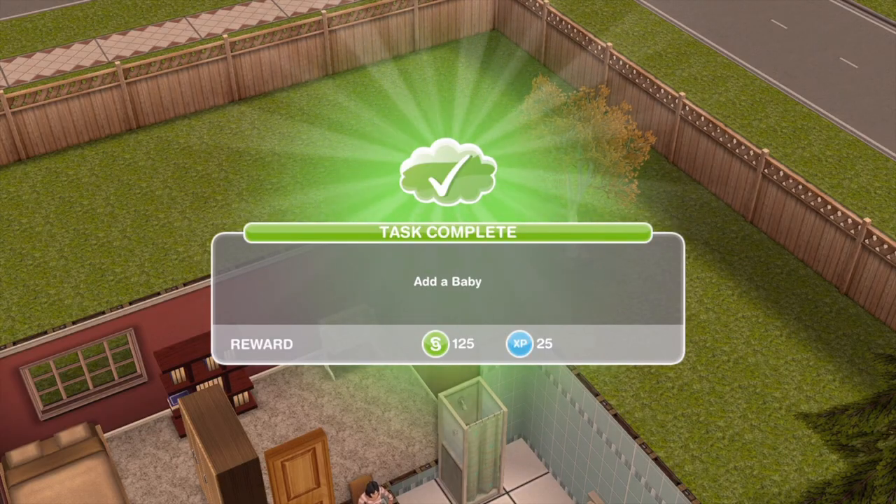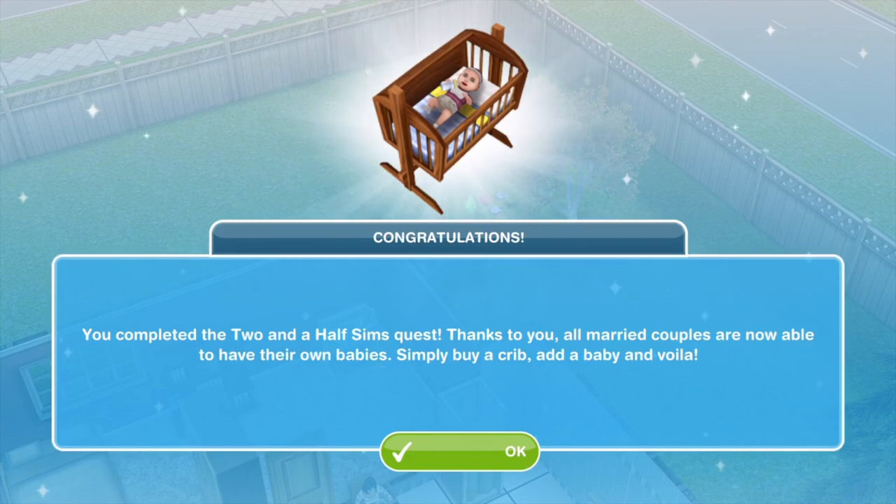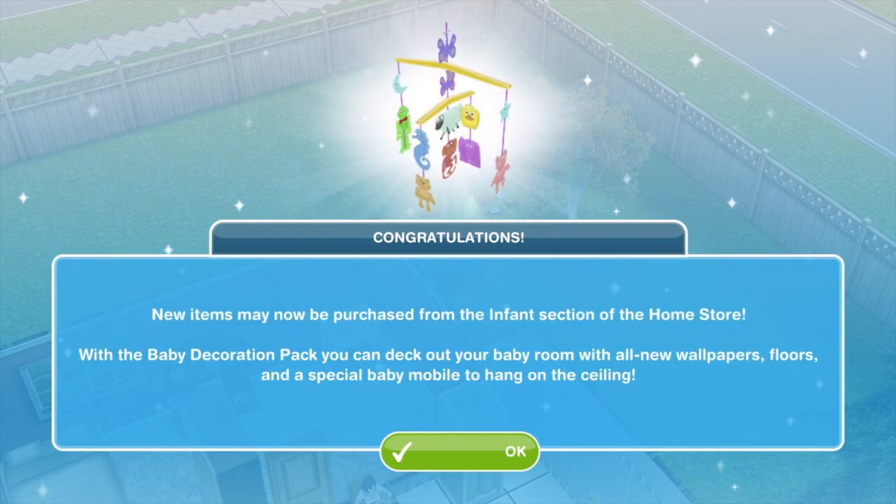Quest complete — you completed the Two and a Half Sims quest! Thanks to you, all married couples are now able to have their own babies: simply buy a crib, add a baby, and voila. Congratulations — new items may now be purchased from the infant section of the home store. With the baby decoration pack you can now deck out your baby room with new wallpapers, floors, and a special baby mobile to hang on the ceiling.